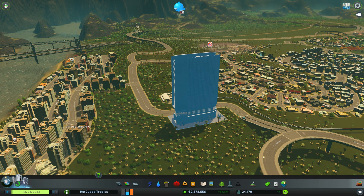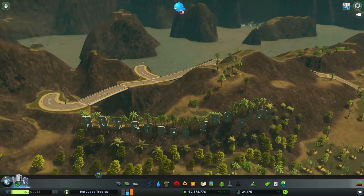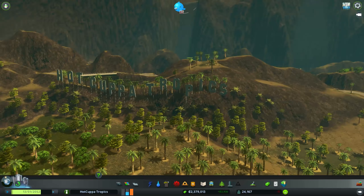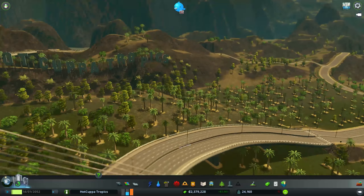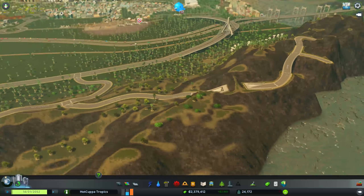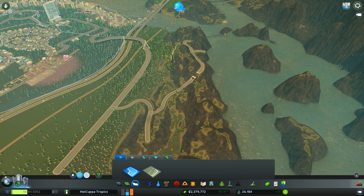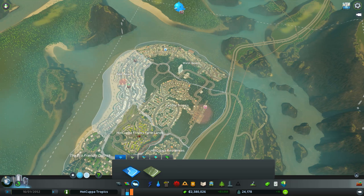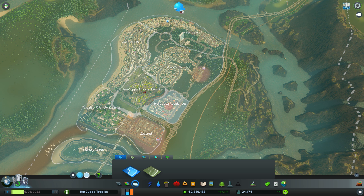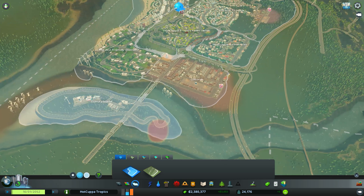Hot Cuppa Tower — beautiful. I miss this game. In the last episode we made the Hot Cuppa Tropics hill sign over here — it looks gorgeous. As you're coming into the city on this highway, you cross the bridge and you can see the Hot Cuppa districts. Our districts include West Beach, East Beach, Central Tropics, Hot Cuppa Farmlands, Hot Cuppa Residences, Gas Land, the eco-friendly district, and Luxury Island.